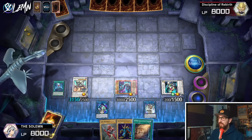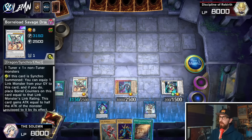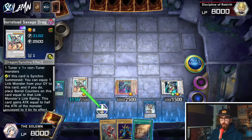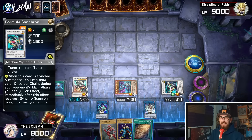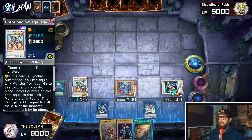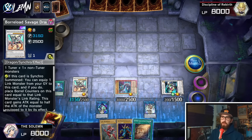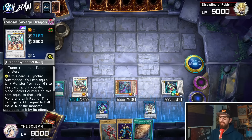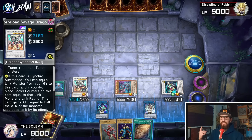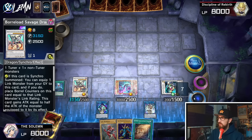If you do your interrupts correctly you cannot be Super Polyed at any point — this board is Dark, Fire, and Light with no matching types. After fighting through two Omni Negates and a spin plus hand traps, Super Poly is simply not breaking this board. It's just GG — you just won the game.